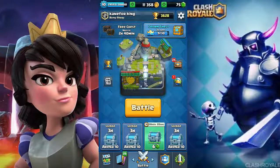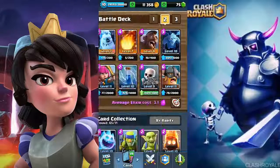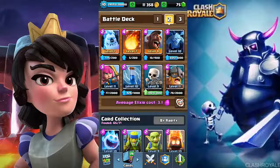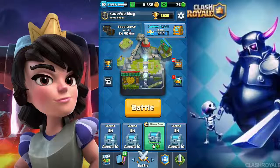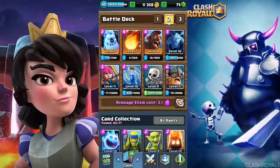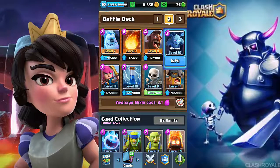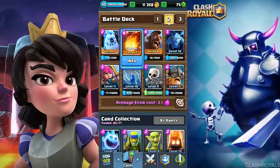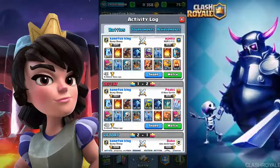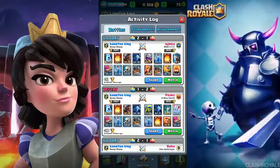Hey guys, it's me Kimphaking and I'm back with another Clash Royale video. This time I'm going to show you a deck which has increased my trophies in a small interval of time. This is the deck where we have the elite barbarian, the hog rider, and some support cards like minions and archers, with spell cards zap and fireball.